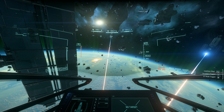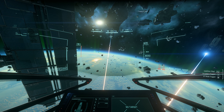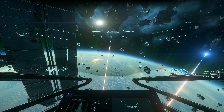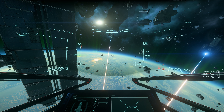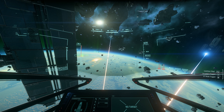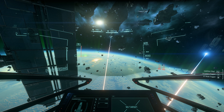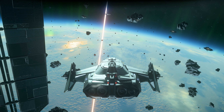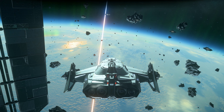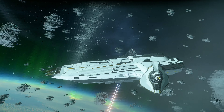The Anvil Carrack — this is one of the most popular, if not the most popular, ship in the entire game. It's either the Carrack or the Crusader Mercury Star Runner, so we'll say they're tied. This ship is very popular because it's an exploration ship, and it's considered to be one of the best, if not the best, exploration ship in the game. Let's show you the outside.